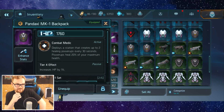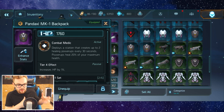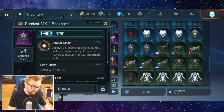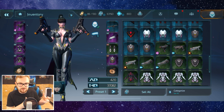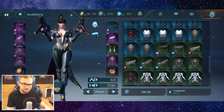I also have an additional 2-set from the Pandaxi set, which increases my maximum health by 20%. The main reason I went with Pandaxi for the 20% more health — instead of the option that increases teleport recharge by 50% — is that I really like the Pandaxi backpack. Every 30 seconds you get a combat medic charge, so you can drop a heal buff, and when you walk into it, it heals you for 20% of your maximum health. In duo or trio play you can also drop it for an ally.